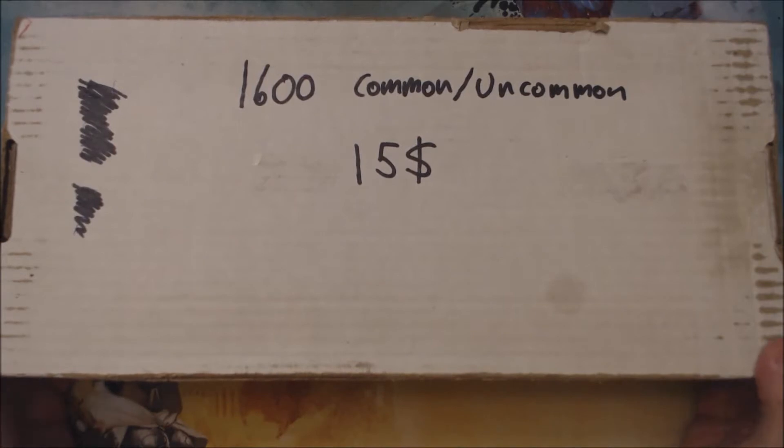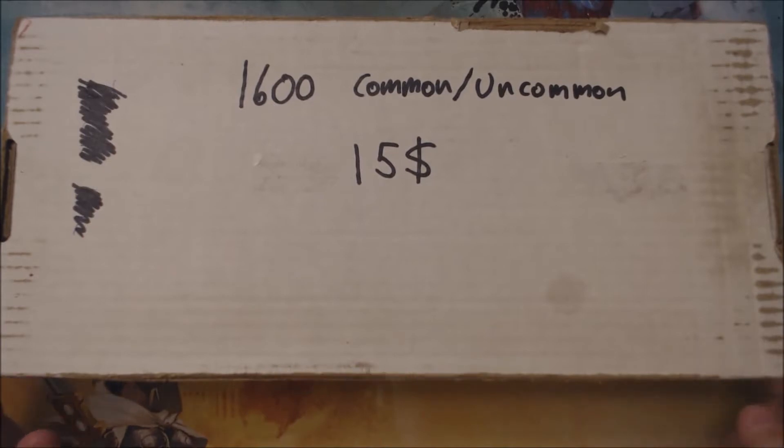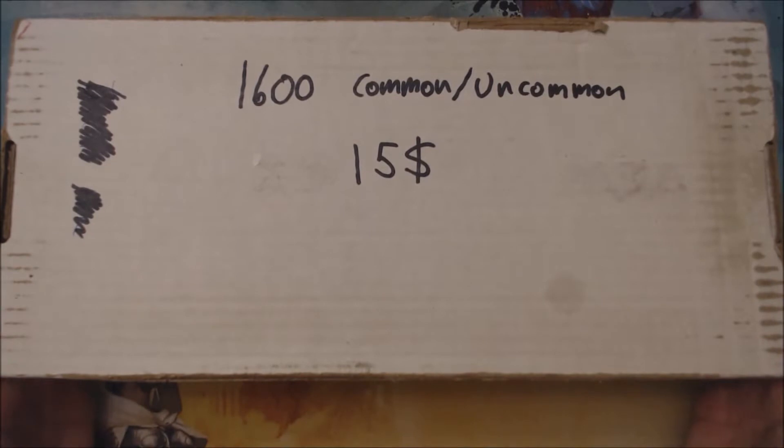I think I talked about these in the past but maybe not. What typically happens is when they take in collections, they go through for the high value hitters and pull those out right away, and generally they just box off the rest into these boxes. In the past they were sold for something that equaled $15 with tax, but more recently they're $15 plus tax, so this cost me $17 Canadian.